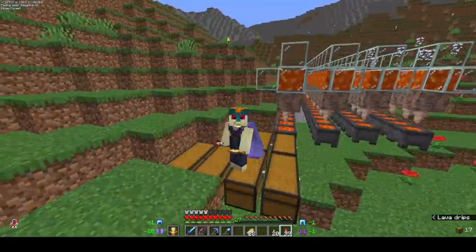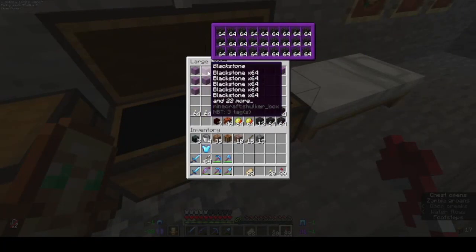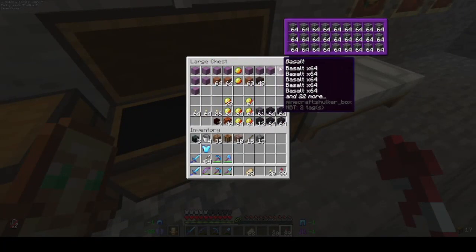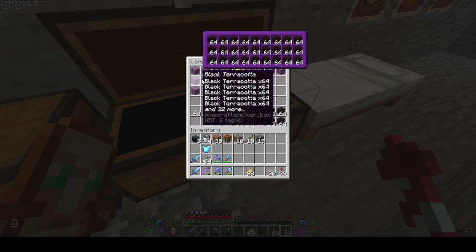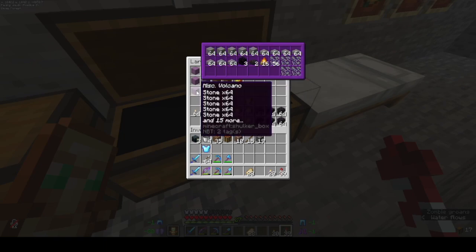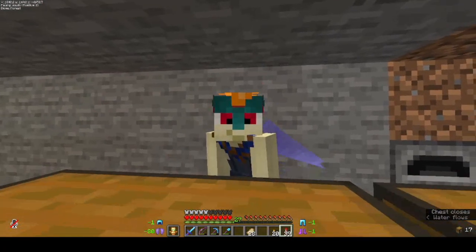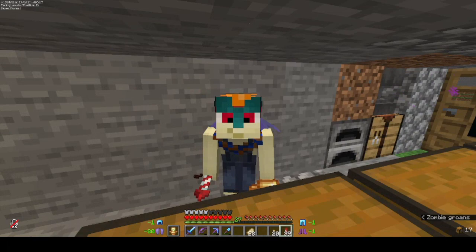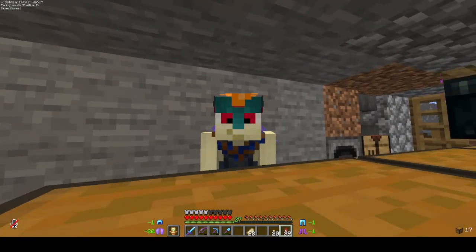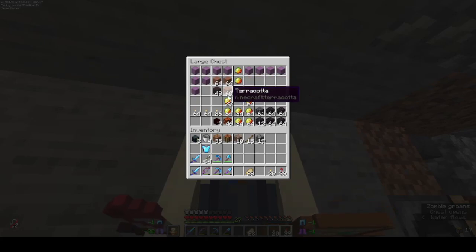There are a few materials left that I need. Along with that lava, I've got a whole bunch of blackstone and basalt, and also a bunch of black terracotta. All this terracotta right here I need to dye into gray terracotta. But I still need a bunch of black concrete, and I also need to dye this terracotta gray.